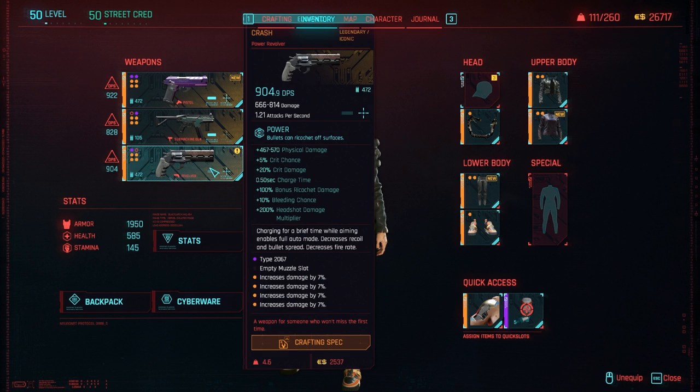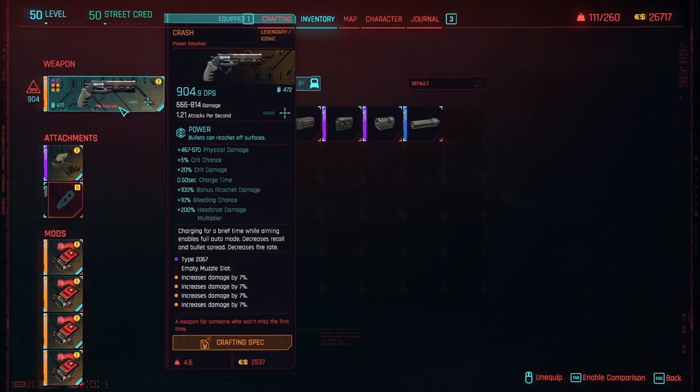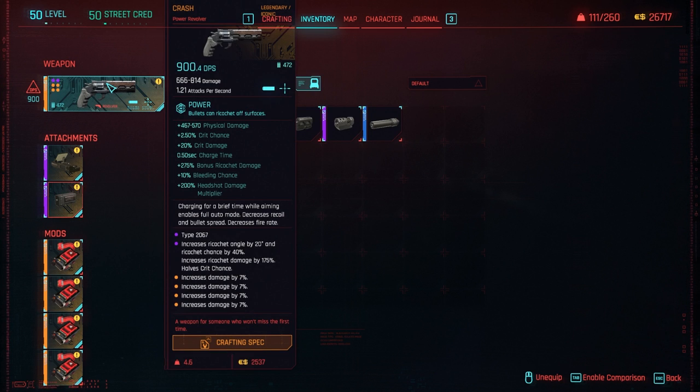Now let me show you where things get really crazy — and that is with Revolvers. For some reason, all Revolvers in this game come with a base Ricochet damage of 100%. Pair that with the top muzzle in the handgun tree, which increases Ricochet damage by 175%, and you're talking 275% on the gun. Add 50% from the perk and 50% from Cyberware, and you get 375% increased damage on a Ricochet.